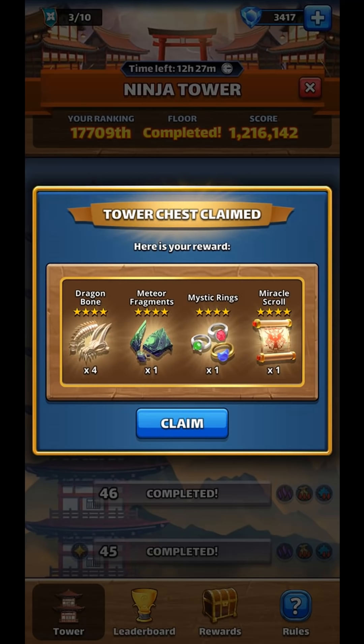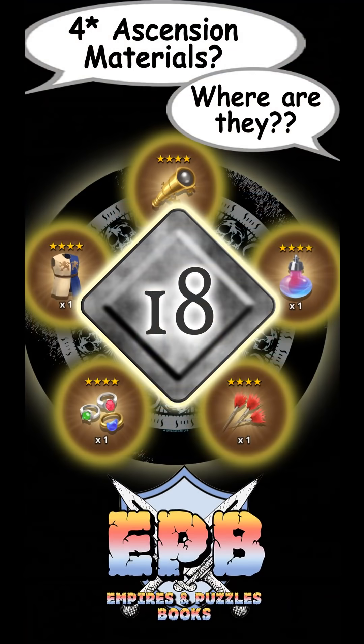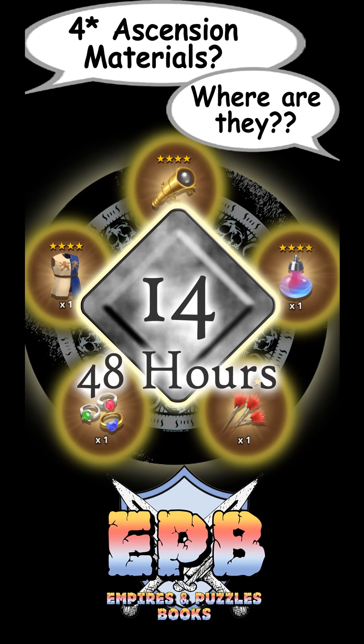So that concludes the 18 ways that I know of to get 4-star Ascension items. If you feel I missed any or have feedback, please put it in the comments. Now I'm going to show how I was able to get 14 different 4-star Ascension items in a 48-hour period.